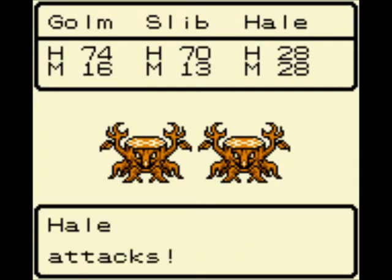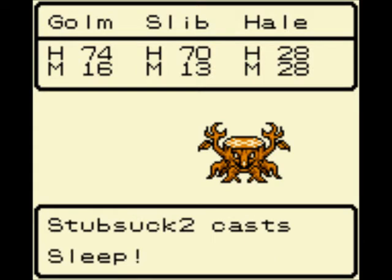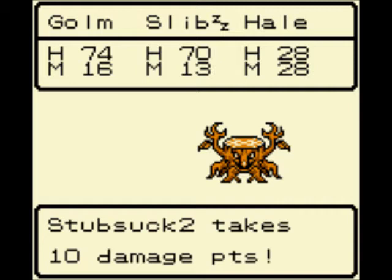If you're going through this area first, you might want to pick up a Stub Suck — maybe not a Go-Hopper. You probably want Slid, Hail, and a Stub Suck to go with you. Ooh, sleep — yeah, that would probably be the best plan.